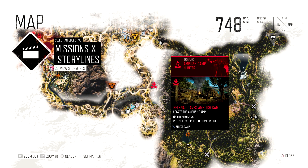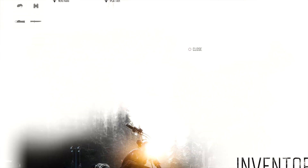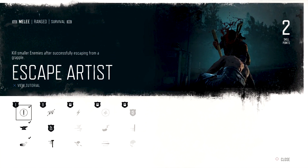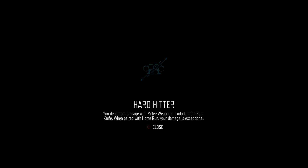We got two skill points and we're at level six — we're really low. There's something we haven't done in a while: skill points. Let's get the Hard Hitter perk. You will deal more damage with melee weapons, including the boot knife. Nice.